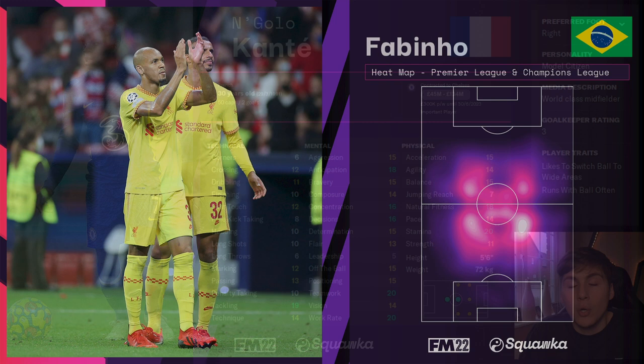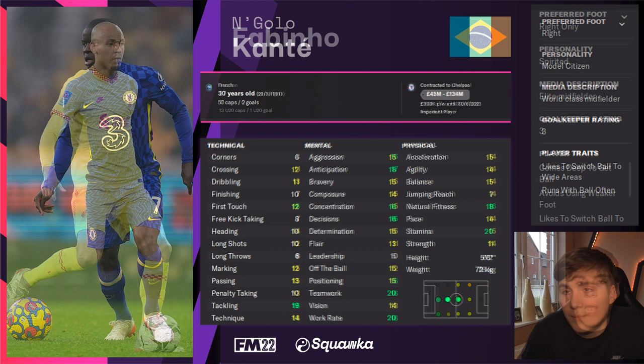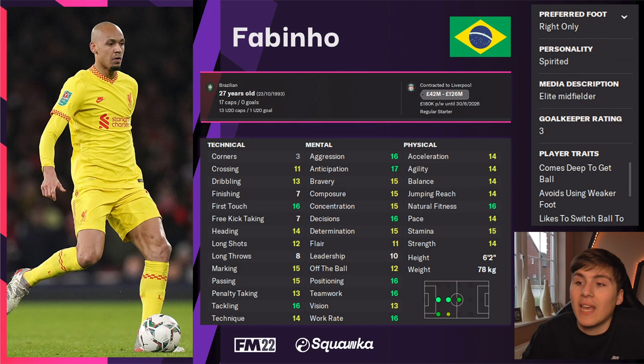Looking at both Kante and Fabinho in Football Manager, Kante is well set for the carillero role — mentally very strong, with excellent work rate, positioning and teamwork. Fabinho is equally strong, with very good first touch and tackling as required, strong mental attributes, and a slightly taller physical presence. Both players would be immense in the carillero role on Football Manager.